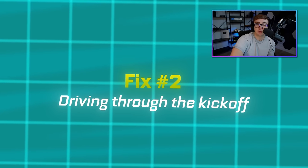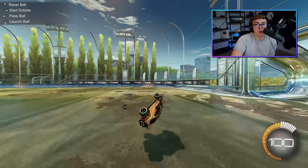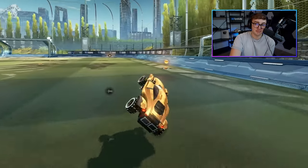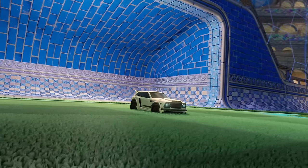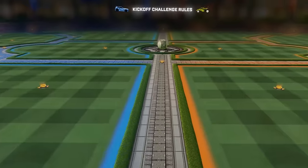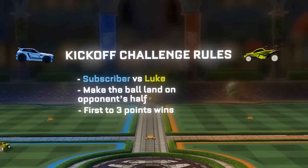Number two: stop driving through the whole kickoff. My recommendation for new players is at base level, learn how to diagonal dodge. But as soon as even diamond these days, you might want to learn the speed flip. And if you want to put your kickoff to the test, here's a kickoff challenge I did with three subscribers that you can follow along with your friends.